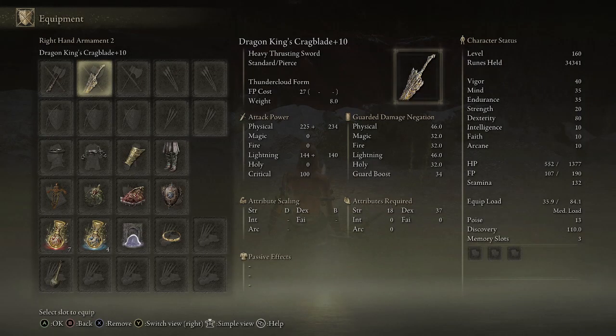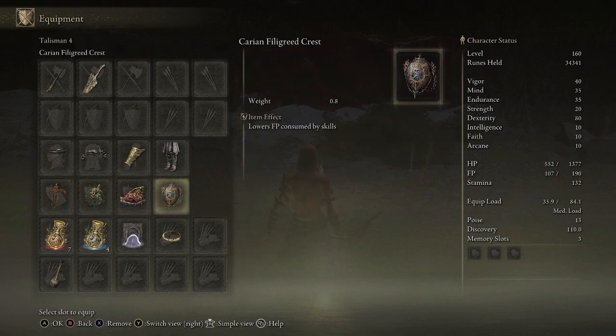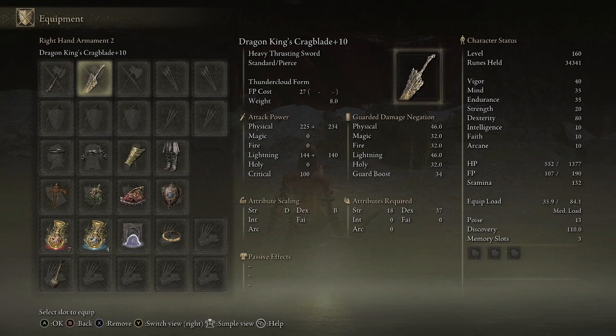And here we are — the exact same as my Dragon King's Craig Blake's build. Same armor, same talismans, same everything. I have changed my stats slightly because I think this would be the better option, as it gives you a bit more mind and endurance for those extra attacks. And you can just switch this out whenever you need long range — go to the Bolt of Grand Sanx. And then whenever you need to switch back, you've always got this to fall back on.